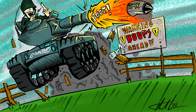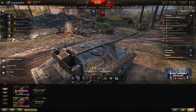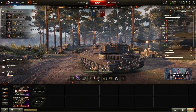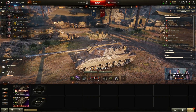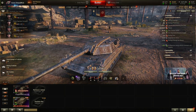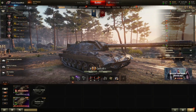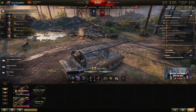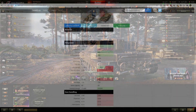Hey everybody, it's Casual Boops coming at you with another video. Today we're covering the brand new tier 10 Italian reward tank, the Carro de Compatimento 45t — I'm just gonna call it the Caro for short. This has sparked a lot of interest because it's the most recent clan wars reward tank. I'll say right away: I don't think it's that awesome. I don't think it's very good — it's fine at best.